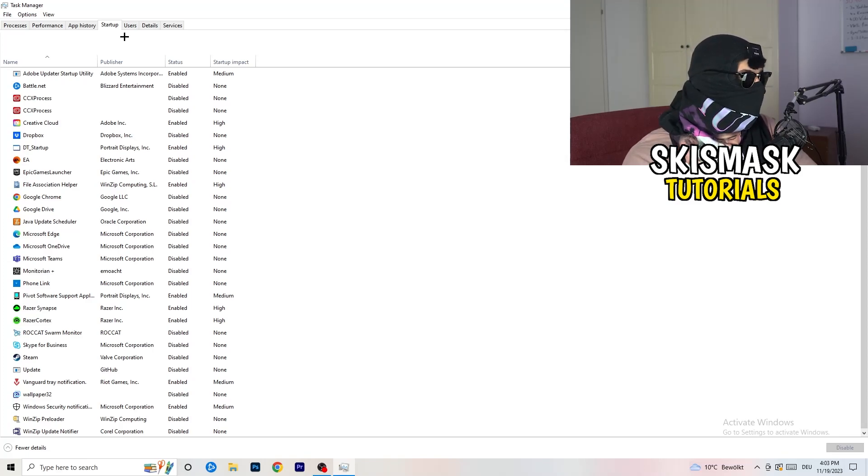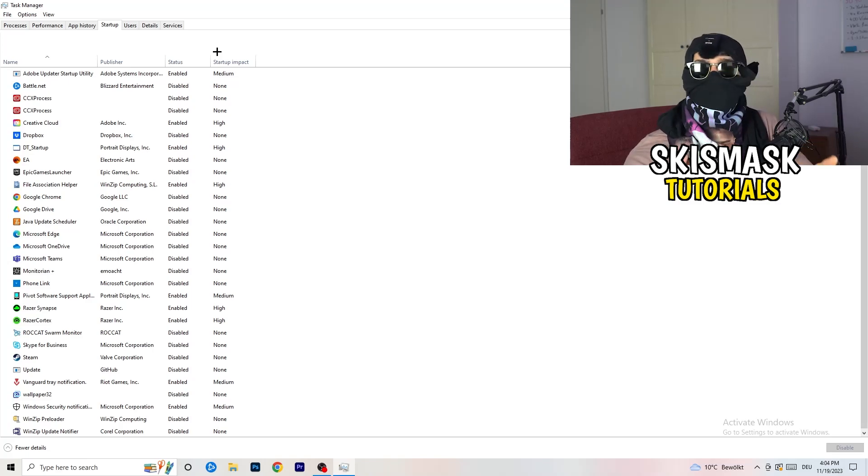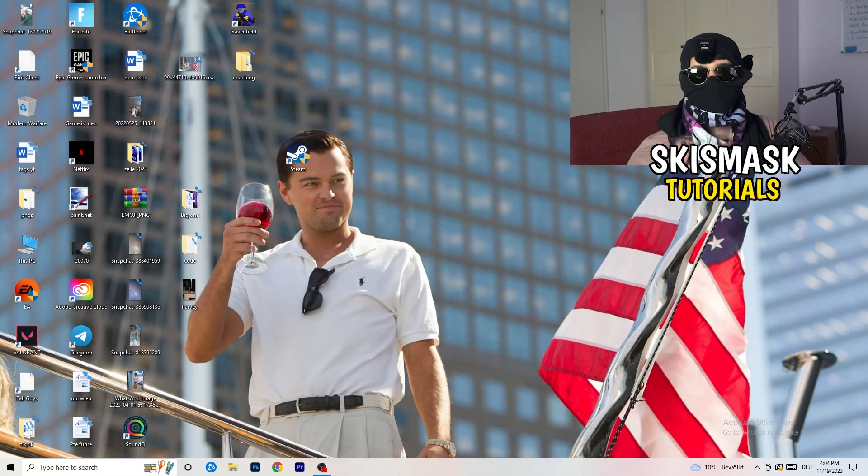Next, click on the Startup tab. A lot of problems start here — if too many programs launch when your PC starts and run in the background, especially on a low-end PC, it will cause FPS drops. Go through the list, right-click any program you don't need running at startup, and click Disable. Once finished, close Task Manager.